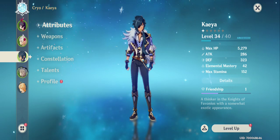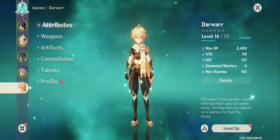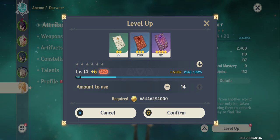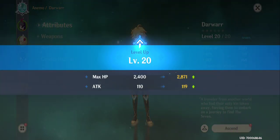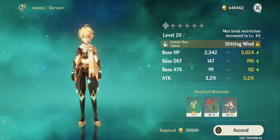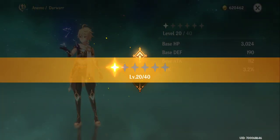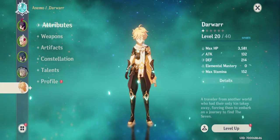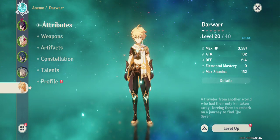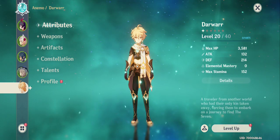Once you reach a level cap you need to promote, or ascend, your character. After promotion they gain more stars and more stats, and you can level them up further. That's why having characters with higher promotion potential is important — a 5-star character can be leveled up higher, giving more stats overall.